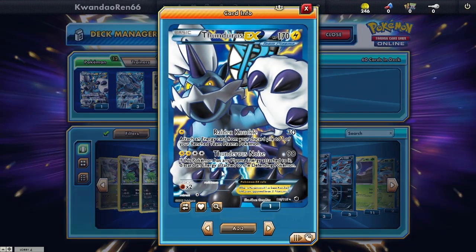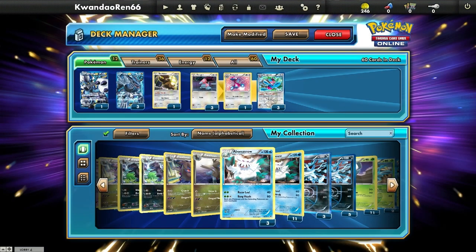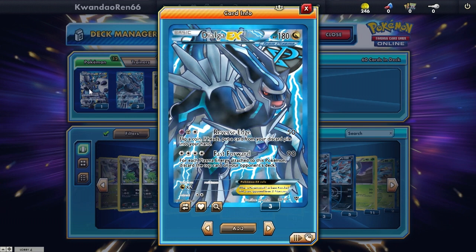Thunderous just gets your energy back, and Thunderous Noise isn't really going to be much use — I can't really think of a situation where I'd use it. It's mainly in there for Raging Knuckle. The star of the show is Dialga EX.